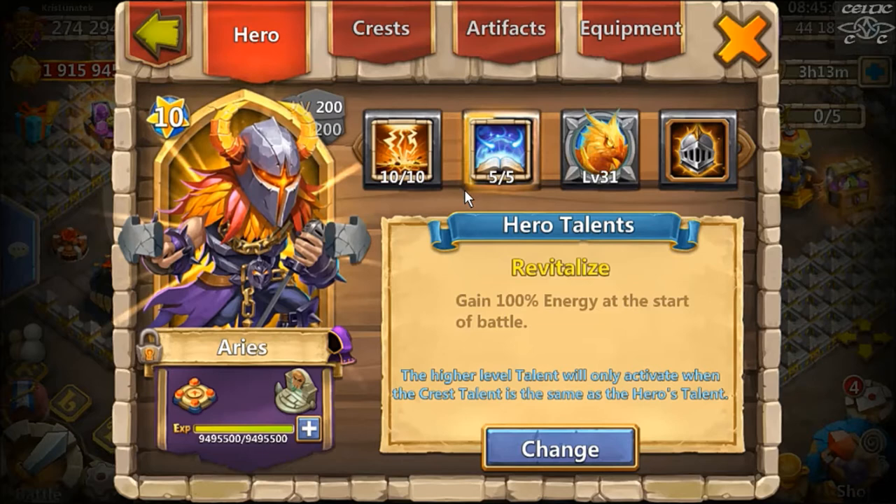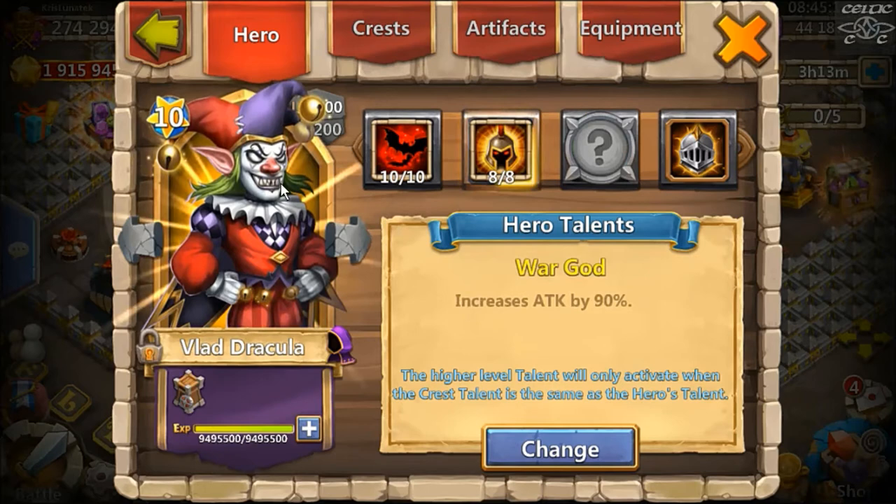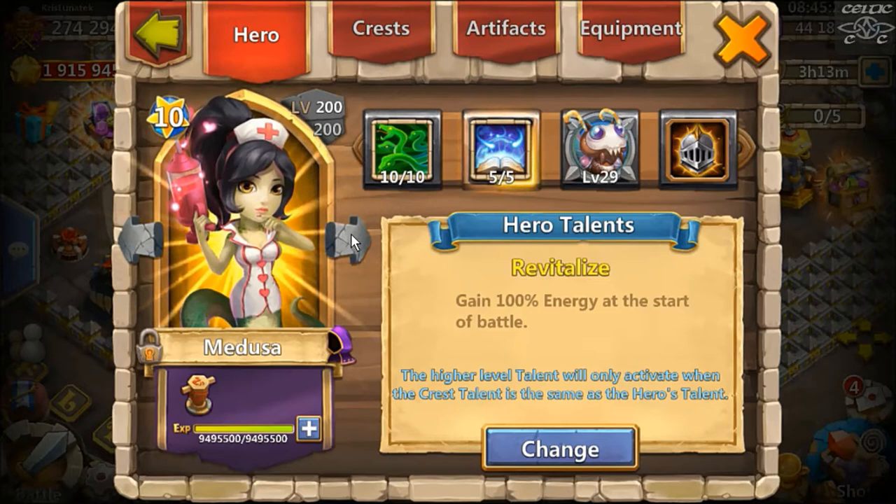I've also got the skin on Aries and five Revite. If I ever get five Revite crest and I'm still using Aries, I might try changing that to War God or something. You've got to have a five Revite Aries — he's still a game changer in a lot of ways. I've got the new skin for Vlad and went with War God — best choice for Vlad, definitely. Eight War God so he hits with a lot of damage.